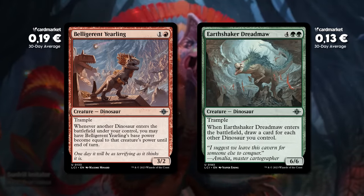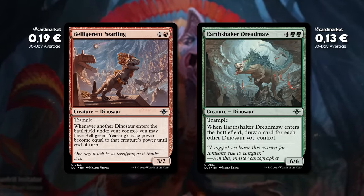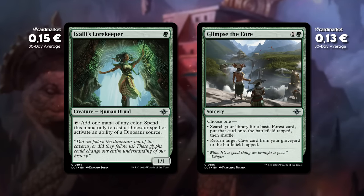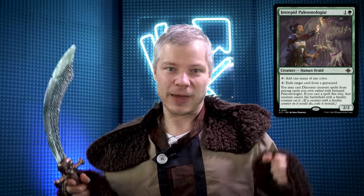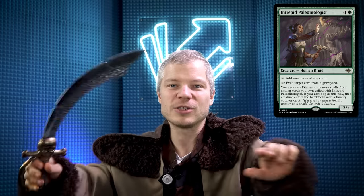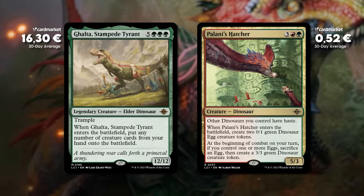Ah, buenos dias amigos! Today we're playing my favorite type — dinosaurs — and it's good because it's strong and fast. Kyle won't even know what hit him. This deck is so good: we have a one-mana land-elf for dinosaurs, a two-mana ramp growth, and a two-mana mana elf — so much ramp to cast into the big drops. Once we have so many dinosaurs, we cap it off with the new Galta or Gisha Perlanes Hedger, which gives all my dinosaurs haste and makes even more dinosaurs. I don't think Kyle has any chance.